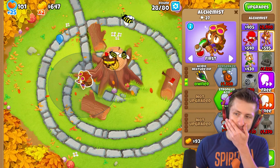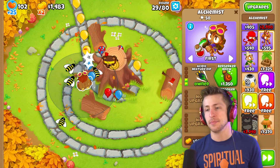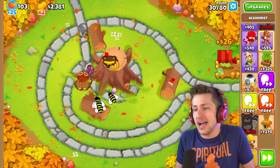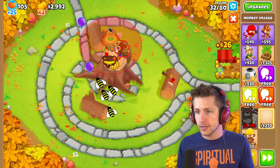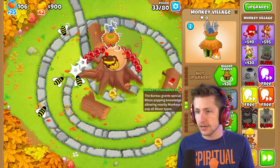This guy cannot pop — I mean, I don't blame him. Obviously he shouldn't be able to pop lead balloons, I understand that. I need something to pop camo balloons and lead balloons, so we're gonna be in trouble. I need radar scanner — I gotta sell this so I can get radar scanner.